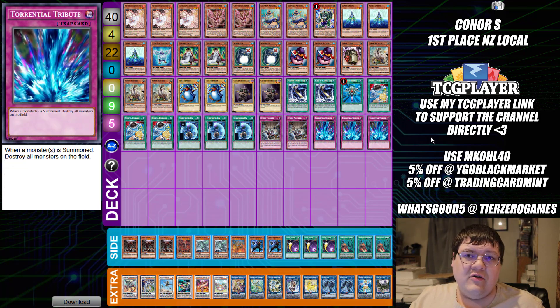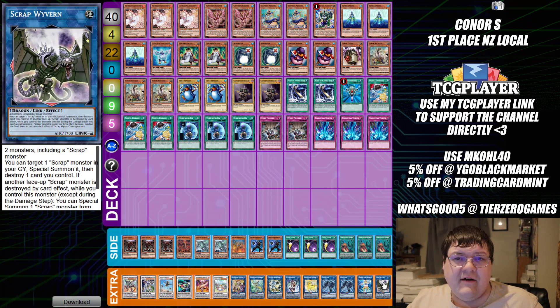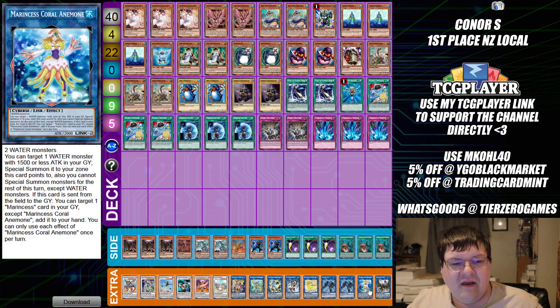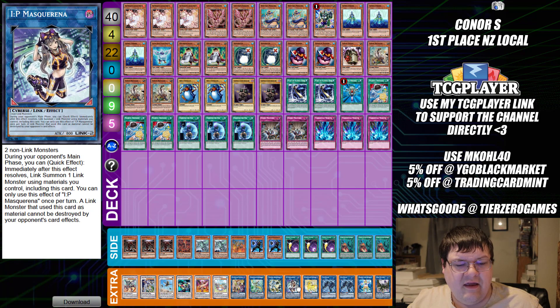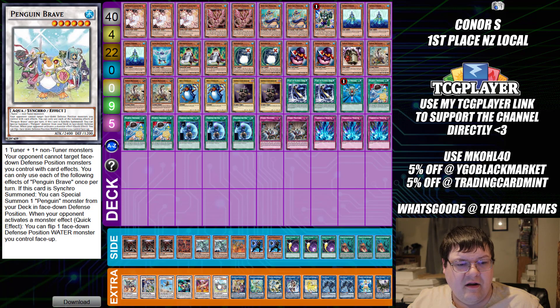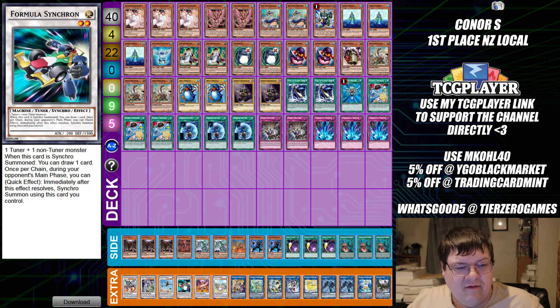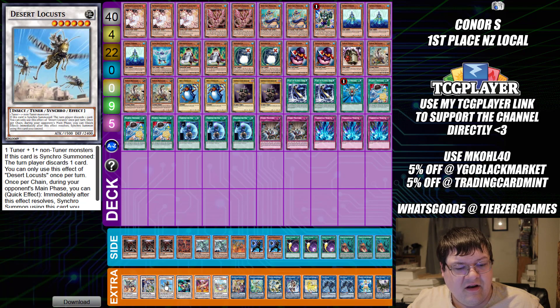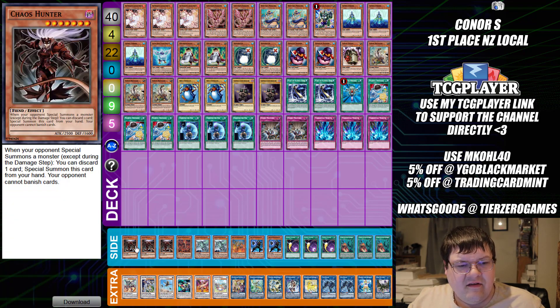Triple copies of Torrential Tribute wrapping up the main deck. In the extra deck we have Scrap Wyvern for scrap combo — we have to have some degeneracy in the deck — one Coral Anemone, two Link Spider, one Unicorn, one IP Masquerena, one Hawk, one Apollousa, one Access Code Talker, one Penguin Brave, one Final Sigma, one Formula Synchron, one Desert Locust, one Crystal Wing, and one Borreload Savage Dragon.